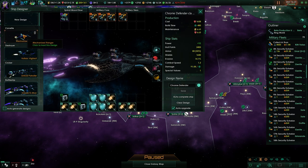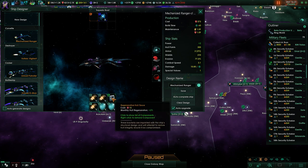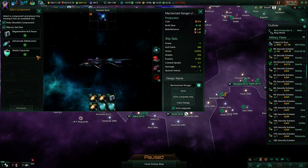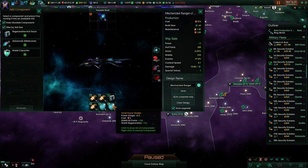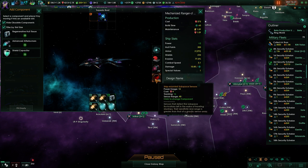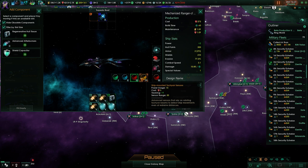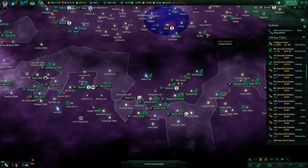I've redesigned the corvettes too: I've taken away the missile and they only have neutron torpedoes now. I put a second shield on by getting rid of the shield capacitor - they can survive a little bit longer. I've also dropped the subspace sensors one level to afford the second shield, which is pretty important.